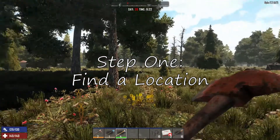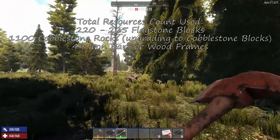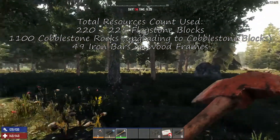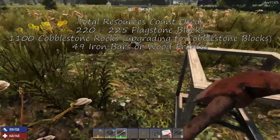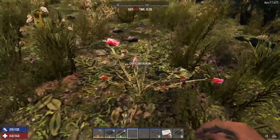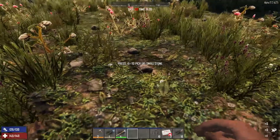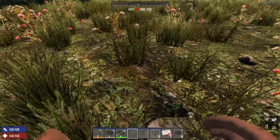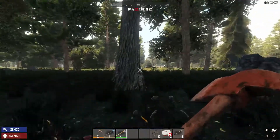The first thing we're going to want to do is find a decent location that's nice and flat with no buildings around that you have to get rid of. What we're going to be doing is clearing out this entire area — we're going to get rid of all the plant fibers, rocks, plants, just clean up the area really well, and get rid of most of these trees that we see.